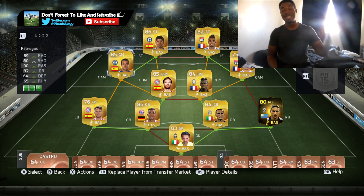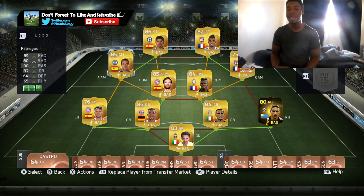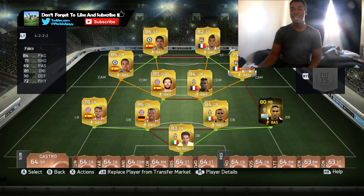Moving on to our center midfielders — first one is Fabregas. 90 passing. Do I really need to say more? He is amazing at assisting. And then over here we have Fekir — 84 pace, 81 dribbling, 72 physical, 71 shooting. This guy is just great. Four-star skills as well. You'll see him in one of the clips — he just dribbled through the entire team. Overall, definitely did enjoy using him.